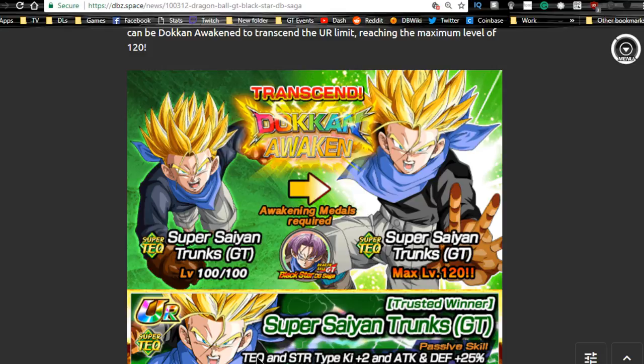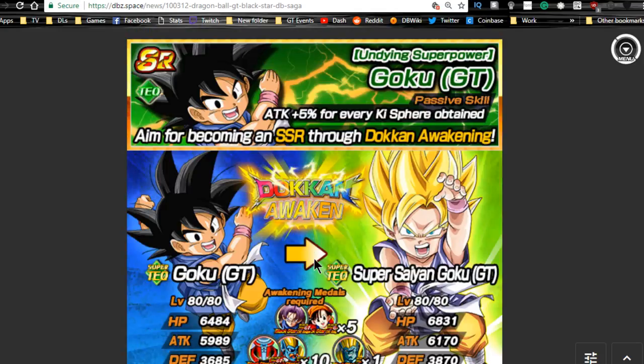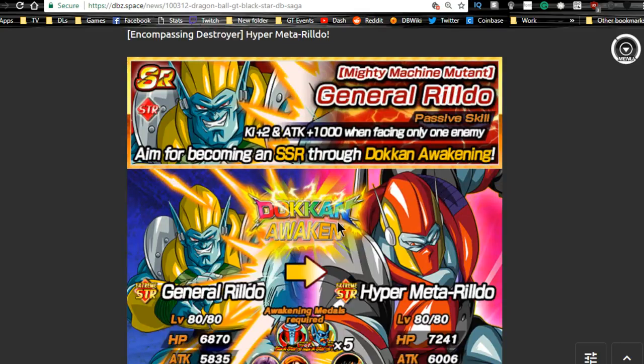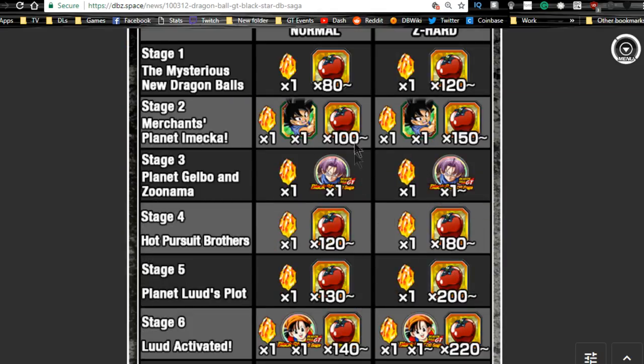He does come in handy for OG Broly if you're running him on a world tournament team, giving attack and defense buff plus two Ki. There are better units to run for that, but it's notable. This Goku doken awakens into Super Saiyan Goku GT — the technique one doken awakens into Super Saiyan Goku GT which can be fed into the summonable ones. You also have General Rildo who doken awakens into Hyper Metal Rildo, a really decent free-to-play unit overall.